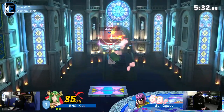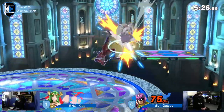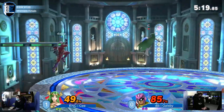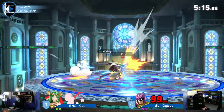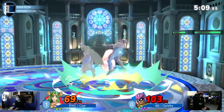Gatsby is still at 56, still struggling to land. But that was so cool — going for that air dodge away, seeing that C had already committed to following through on the right side.